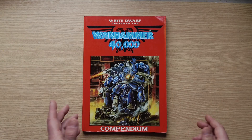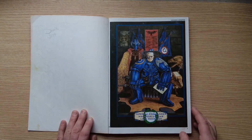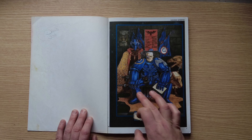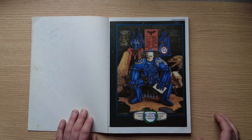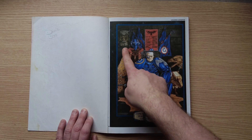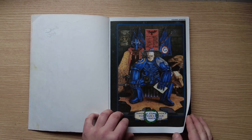This is White Dwarf Presents the Warhammer 40,000 Compendium — largely a collection of White Dwarf articles. First off, we've got a picture of Imperial Commander Marneus Calgar, Lord Macragge. This is before Marneus Calgar has become Chapter Master, or rather before the term Chapter Master exists. He's got the iconic Power Fists there — they stay with him for a while. This was a model you could buy of Marneus Calgar on the throne. My favourite bit I've only noticed today: here is a picture of the Emperor on the Golden Throne behind him. Brilliant.